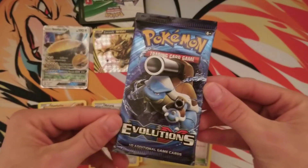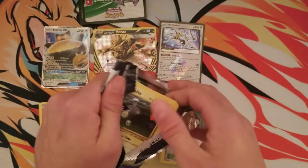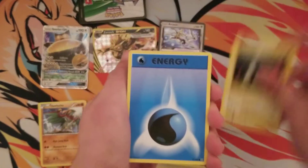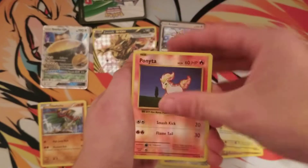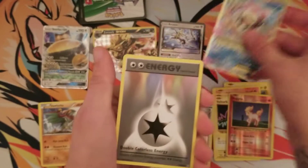Last pack of the video is going to be an Evolutions — so let's get that Charizard, and I'll be happy. We got a Magnemite, an Energy, Growlithe, Machop, Voltorb, Ponyta, and a Mega Slowbro EX! Nice.